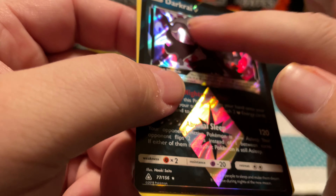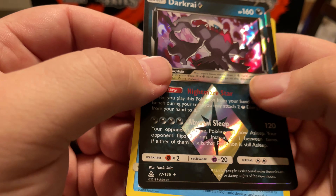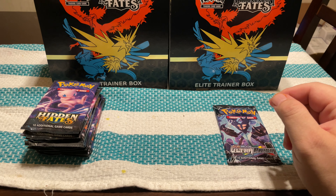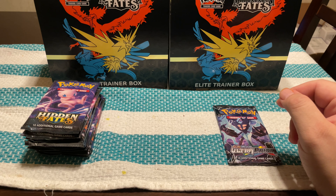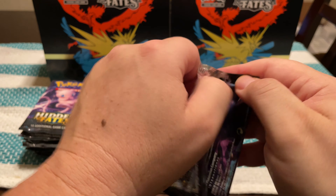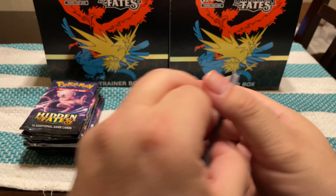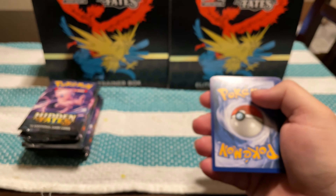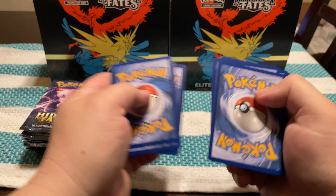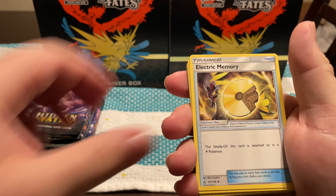Last Evolutions pack. Switch, Nidorino, Pidgeot Spirit Link, Tangela, Ponyta, Doduo, Staryu, Seel, Reverse Ninetales, and a Holo Zapdos. I have not hit that one yet — that is a beautiful card.